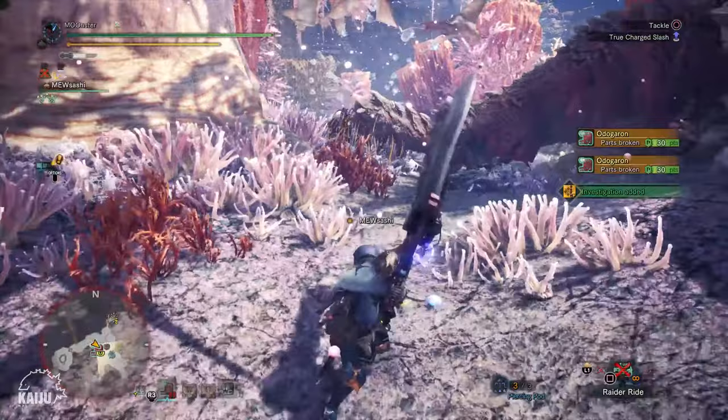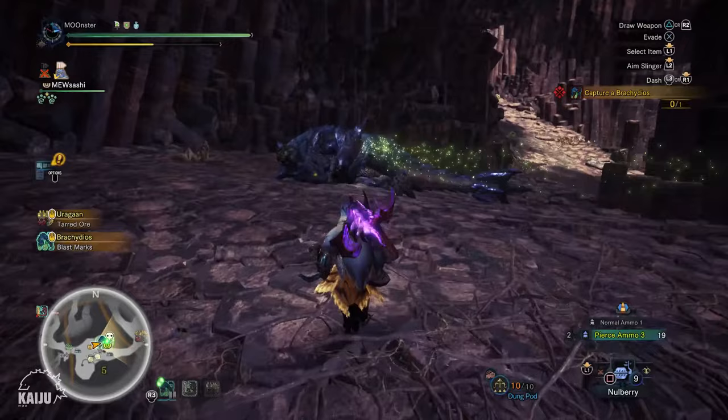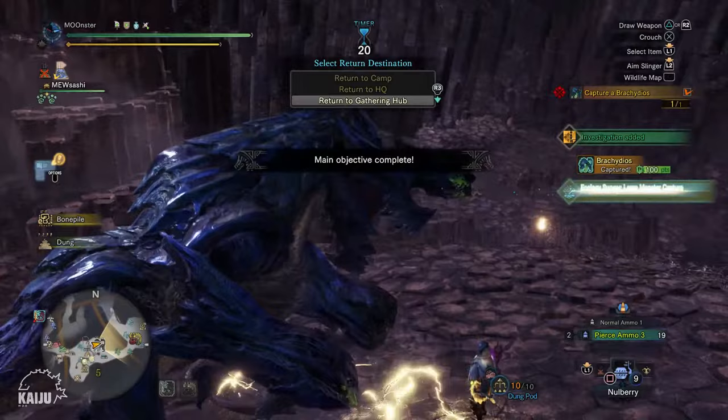To get your fourth and final slot, you'll need to complete the Master Rank 3 optional quest called Secret of Dews. This quest will be at the Elders' Recess and you'll need to capture a Brachydios. Most of you will have problems unlocking this quest even after completing the required Master Rank 1 and 2 quests, because these quests will only be given to you when you have unlocked all 5 rows of the Harvest Box.